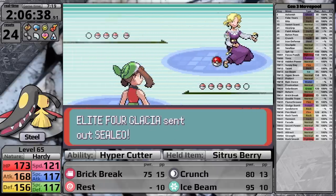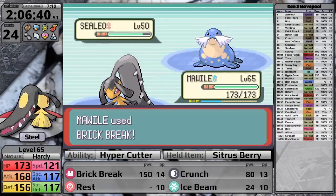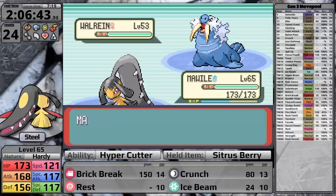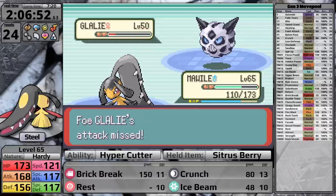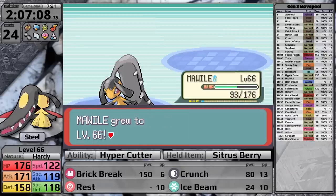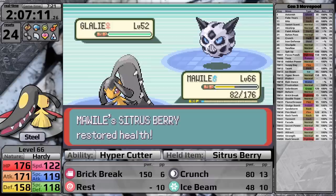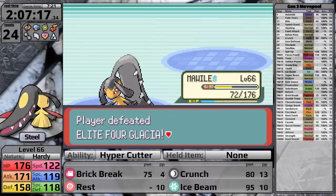For Glacia, I think Brick Break combined with Rest will be enough — she won't deal much damage to Mawile. I get a lucky critical hit on the first Sealeo, then two Brick Breaks finish the Walrein. Glalie misses Icy Wind, she heals with Full Restore, and I knock it out with two Brick Breaks. The second Sealeo uses Hail — I find it odd that Steel types take Hail damage. I polish off her final Glalie and make it to Drake. I go for Ice Beam right out of the gate and knock Shelgon out, but Flygon outspeeds and does massive damage with Earthquake before I finish it. Salamence outspeeds and uses Flamethrower, finishing Mawile off. I use four Rare Candies to reach level 70, hoping to outspeed the Flygon.